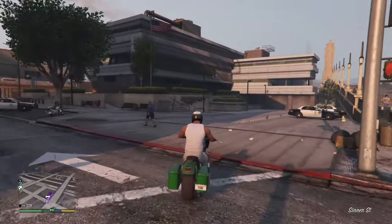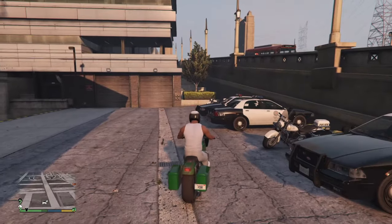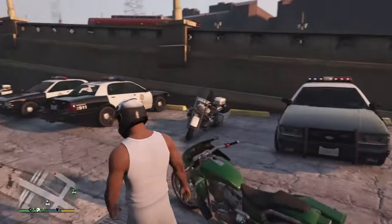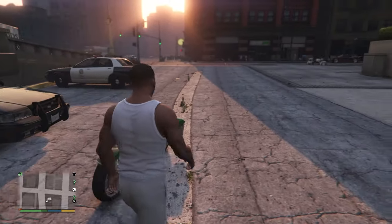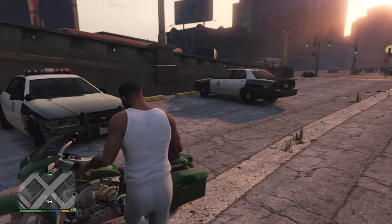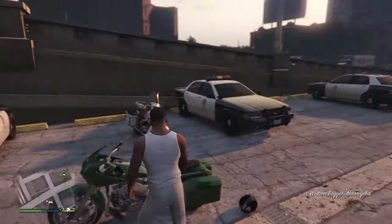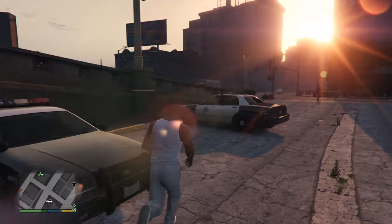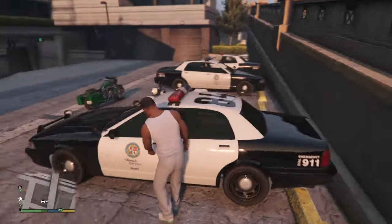Here you are at the police station. So once you get here to the police station, what you do is you choose a car. You just choose a car - like, do you think this car is more cooler than this car, you know, everything. So you steal the police car.